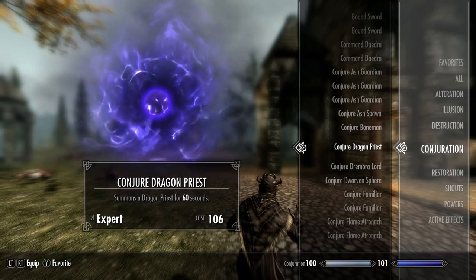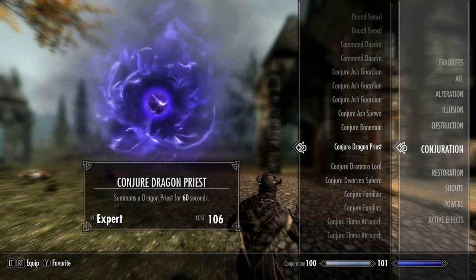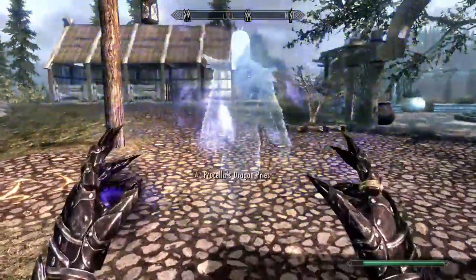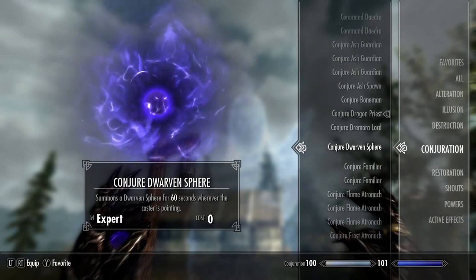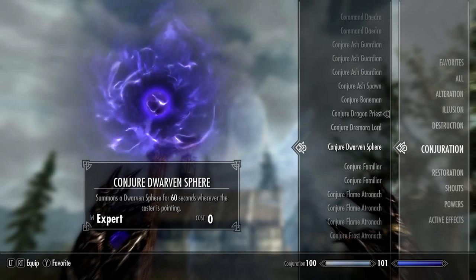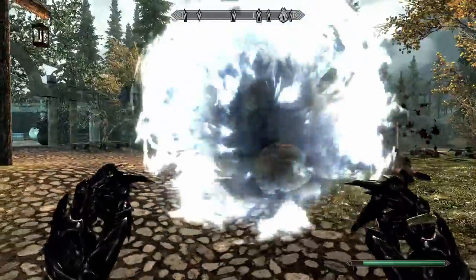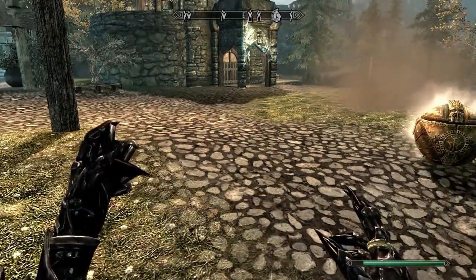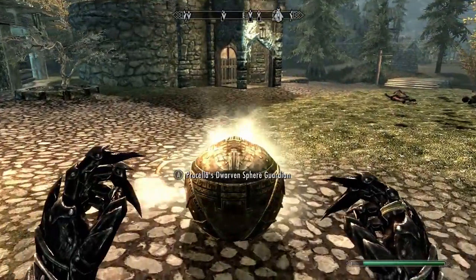Next up we have Skyrim's unobtainable conjuration spells. First up is Conjured Dragon Priest — summons a Dragon Priest for 60 seconds. This is an expert level spell and costs 106 magicka to cast. There it is — what a handsome young man. Next, Conjured Dwarven Sphere — summons a Dwarven Sphere for 60 seconds wherever the caster is pointing. This is an expert level spell and costs zero magicka to cast. There's like Dwarven metal rolling around — that looked cool, mysterious.